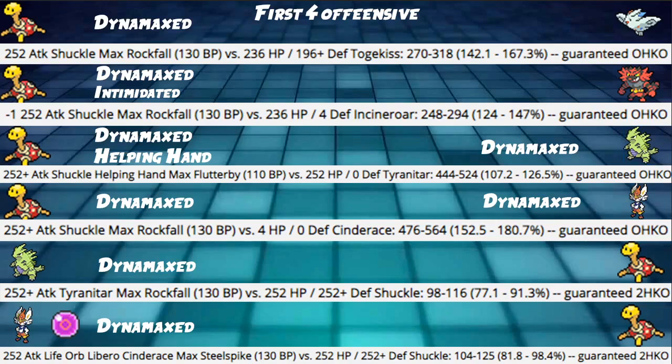For Defensive Calcs with 252 HP / 252+ Defense Shuckle: Adamant max-invested Tyranitar's Max Rockfall hits us for 77% to 91% — we guaranteed survive it, a guaranteed 2HKO for them. And Dynamaxed Libero Cinderace with Life Orb using Max Steelspike hits us for 81% to 98% — we guaranteed survive that too. This is important because it means you can safely Power Trick on turn one against Cinderace's most powerful move.